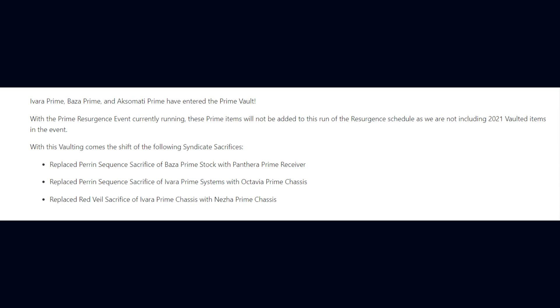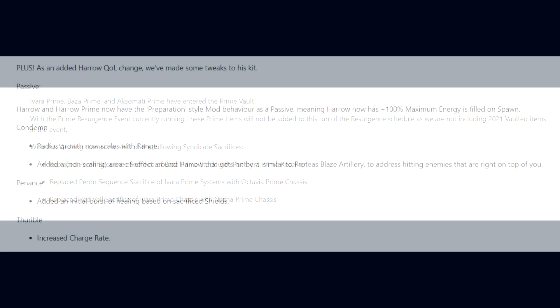The Syndicates have had a shuffling of their sacrifices. The Perrin Sequence sacrifice of Baza Prime's Stock has been replaced with the Panthera Prime Receiver, and the Perrin Sequence sacrifice of Ivara Prime's Systems has been replaced with Octavia Prime's Chassis. For Red Veil, its sacrifice of Ivara Prime's Chassis has been replaced with Nezha Prime's Chassis.